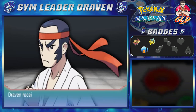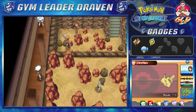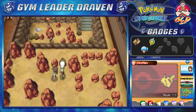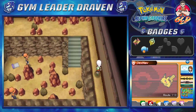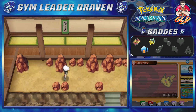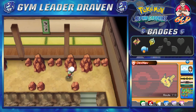Yuki has been defeated. We can't move him out of the way, and I think that's the reason why he asked us to use an escape rope. But we're gonna take the shortcut — we're gonna break this stone. Let's go rock smash, grab this item, and we found ourselves another Rage Candy Bar. Now we're gonna be going down here.